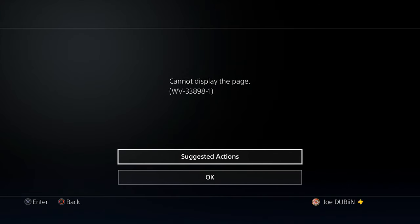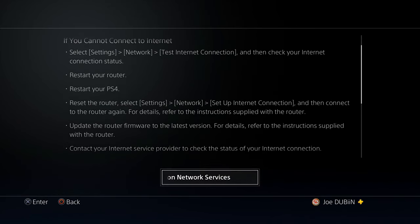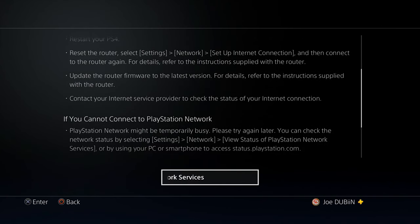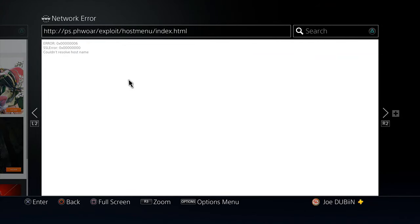Let's click suggested actions. It just tells me I cannot connect to the internet, even though I am connected. Restart your router, restart your PS4 — it's just giving errors as if you had no internet, and we also have some error codes. Imagine you could just access this page. If you could access the exploit page on a legitimate online console, that'd be cool — one step closer to having a jailbroken PlayStation 4 online. But right now there's no way to access this exploit page.